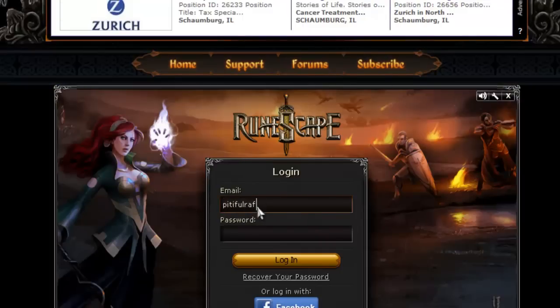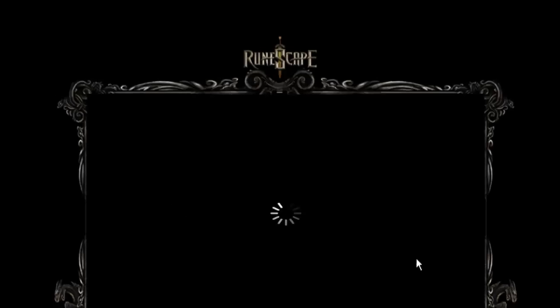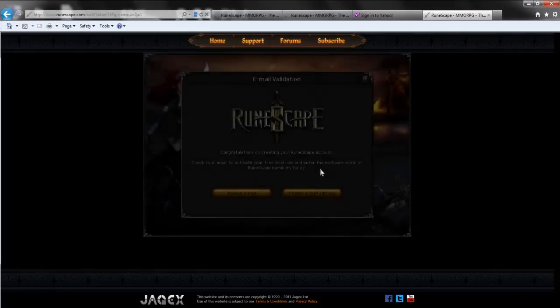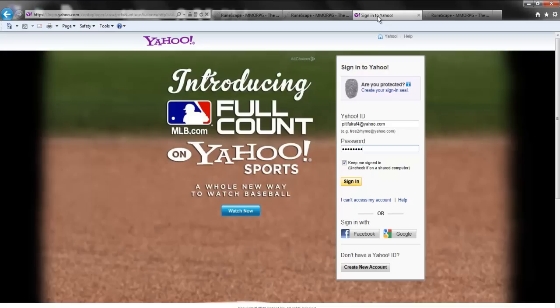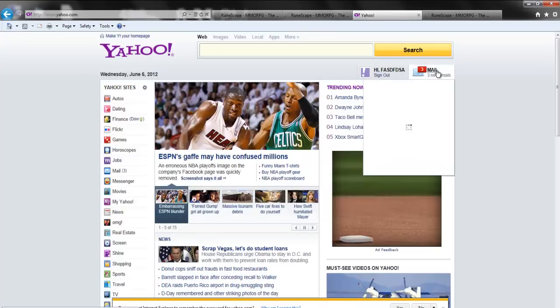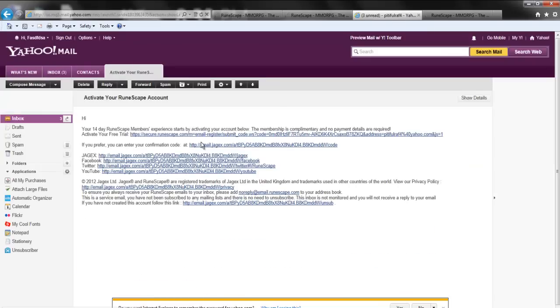Now you want to go log in to the email that you already made. They sent you an email, so you want to sign in to your email account - and you should get a new message saying 'Activate your RuneScape account.' That's exactly what you wanted. Click Activate your free trial, the first link.